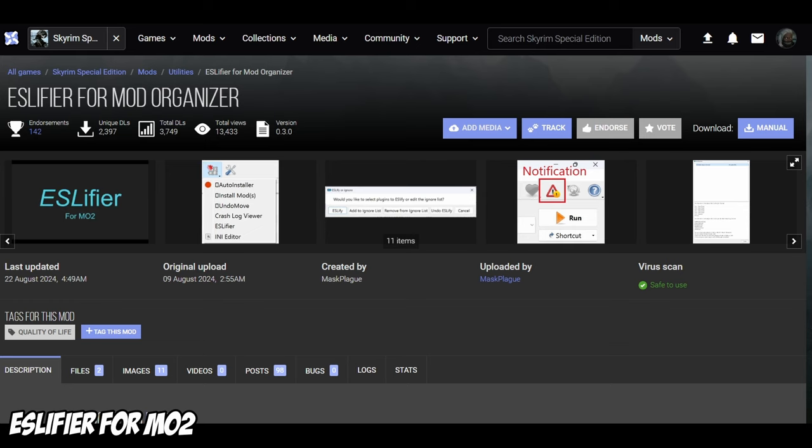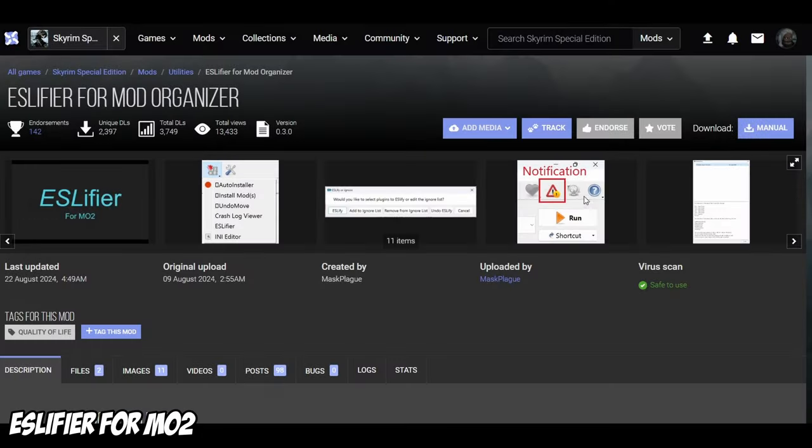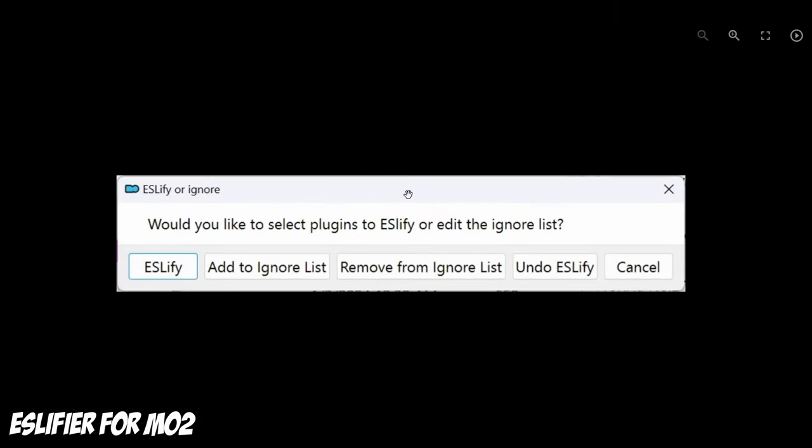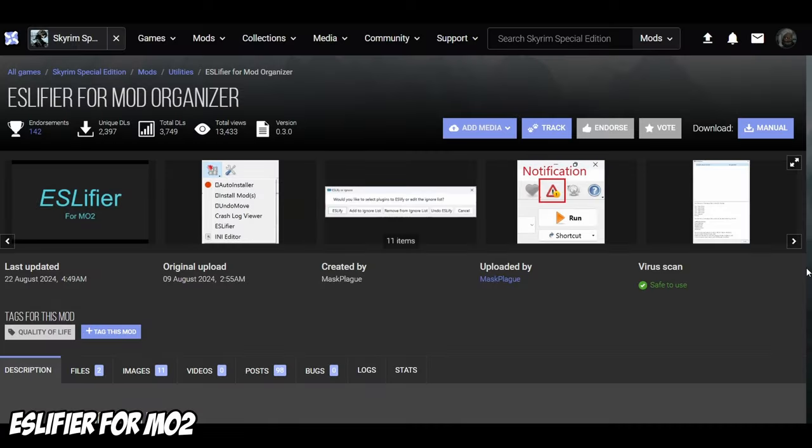ESL Fire for MO2 simply allows you to flag mods as ESL in MO2 — something that's been available in Vortex for years, and always in xEdit. I'm really running out of reasons to stay with Vortex.